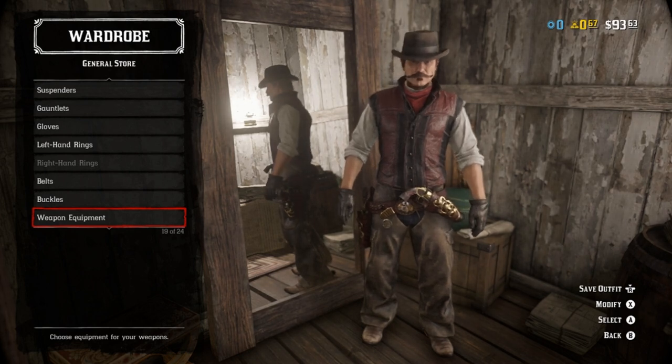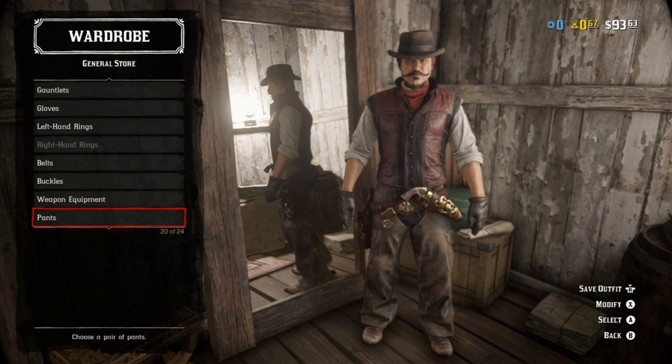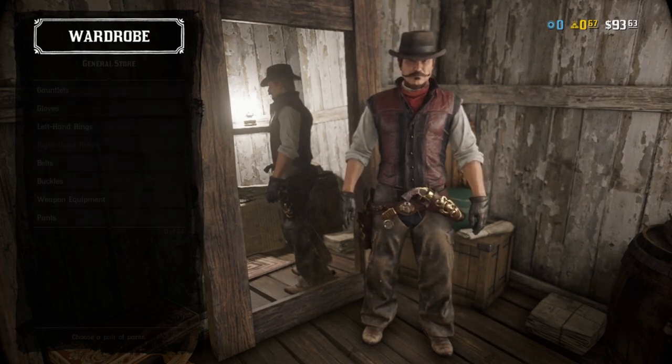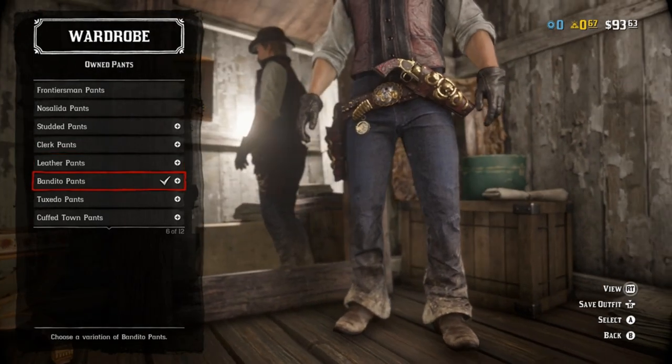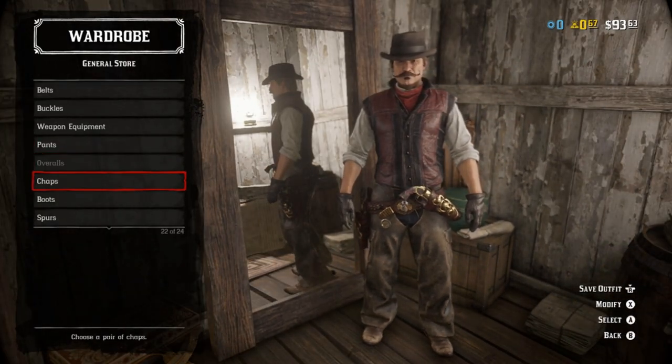Belts, buckles, weapon equipment - completely dealer's choice. It's all for flavor anyway. We don't have anything close to John's usual get up. Well, actually the horsemanship belt isn't bad. Moving on to pants - really anything in a dark navy blue or really anything that can just pass for blue jeans. Simple as that. I went with the bandito.